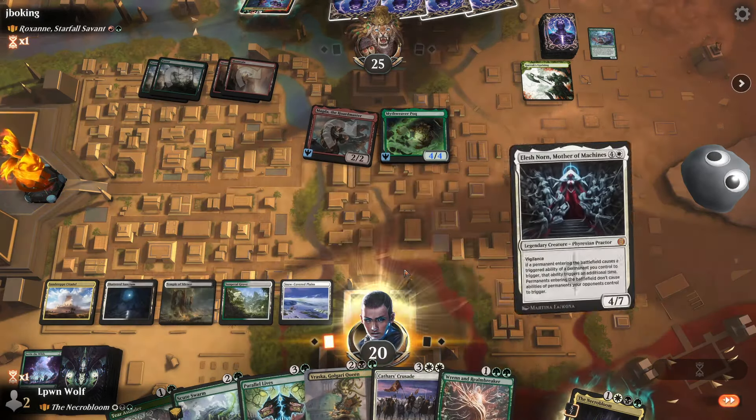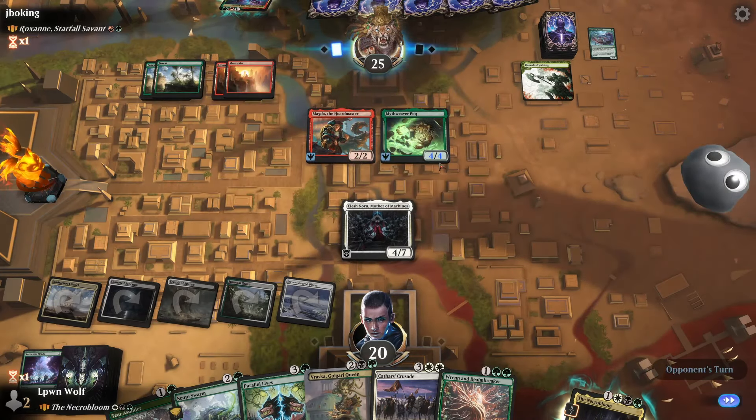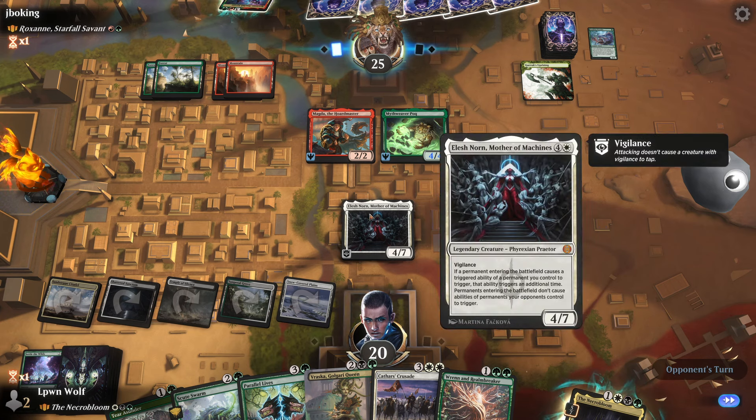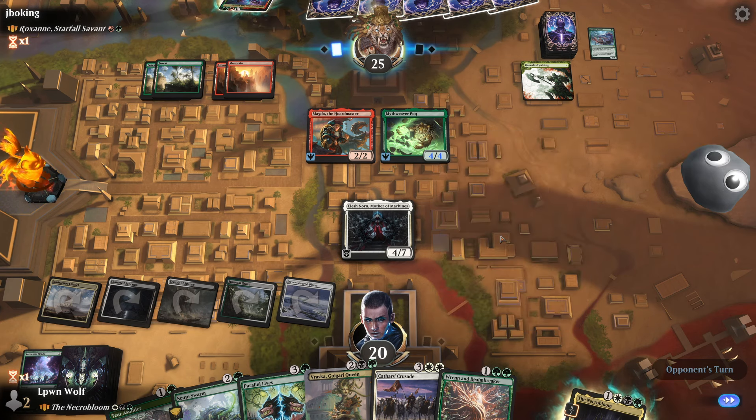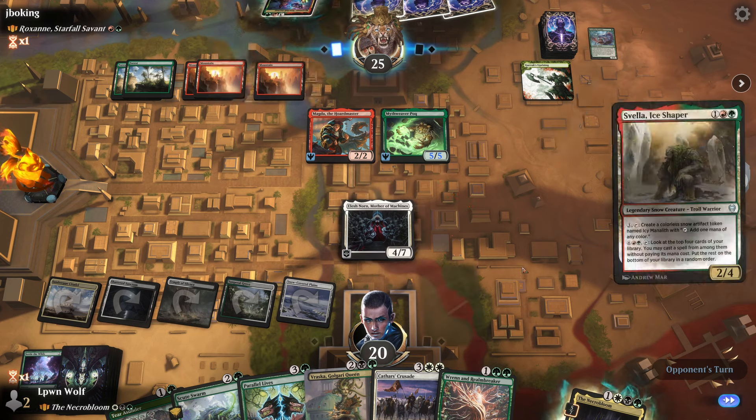Oh no — Liesa with Park — god damn. Okay, can Elesh Norn keep us alive here? When Elesh Norn enters the battlefield she stops all ETBs. I really hope they don't have a way to deal seven damage here — we need her to stay alive massively. No doubling of lands.